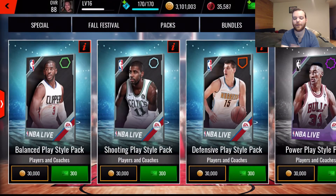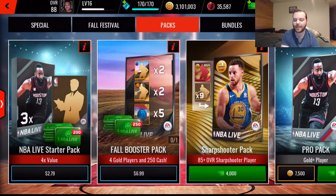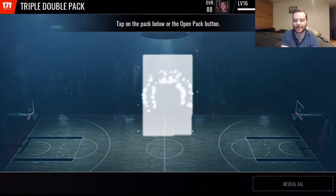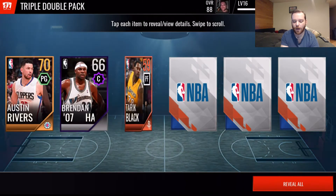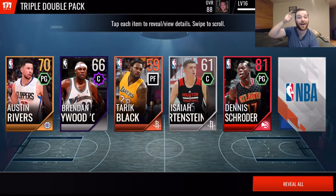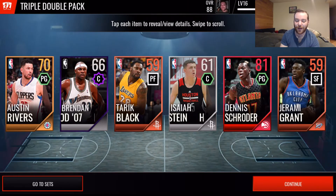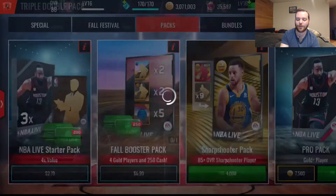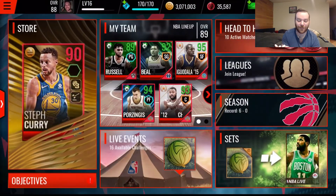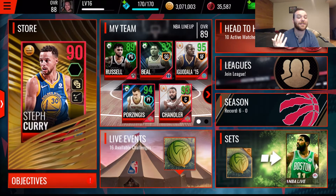We didn't pull any elites from those packs, so let's try one more triple double pack. We get Austin Rivers, Brendan Haywood, Tariq Black, and - there we go! We get our elite player: Dennis Schroeder! I am very happy with that. Now I can show you exactly how the auction house works because we pulled our elite. You don't get them that often, but when you do it's nice.